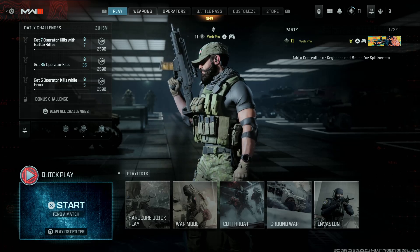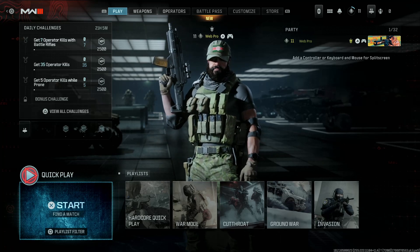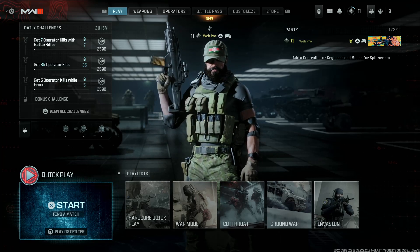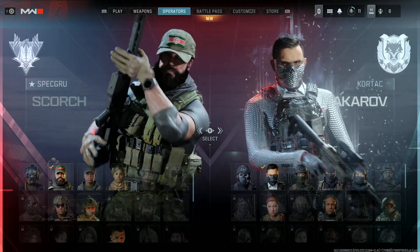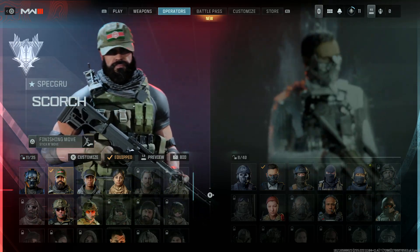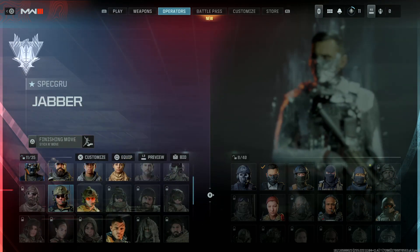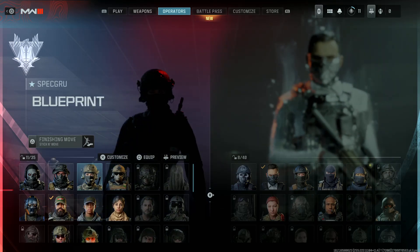Today I'll show you how to change your operator in Call of Duty Modern Warfare 3. In the multiplayer menu, go to Operators and here you'll see all operators that you have. Select from the Spec Ops side and choose whichever one you'd want.